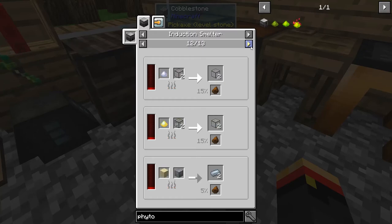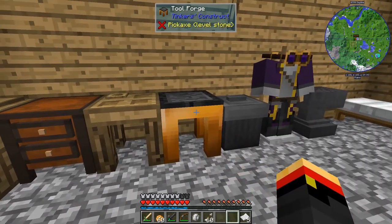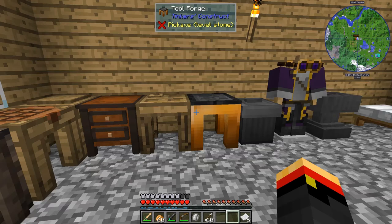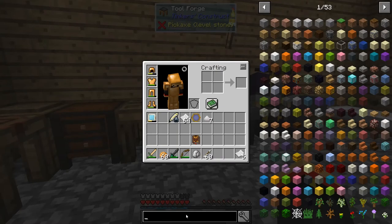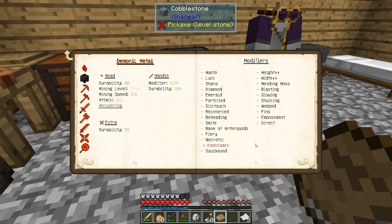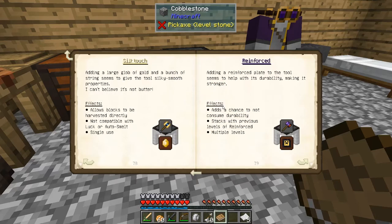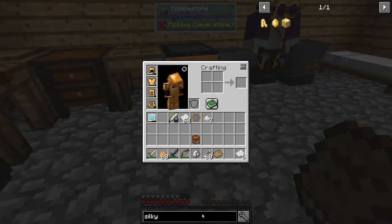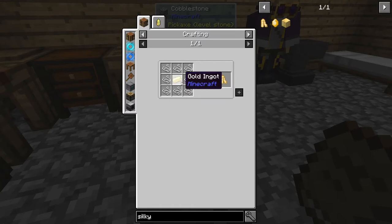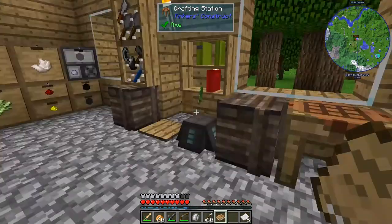I don't know how the enchantment system works anymore since they overhauled it in 1.9, so let's just try to make a Tinker's silk touch. Looking at tool modifiers, there's paste, luck, sharp, diamond, fortified, and silk touch. Adding a large nugget of gold and a bunch of strings gives the tool silky smooth properties — but it's a single-use thing. So I need to get us a silky jewel.